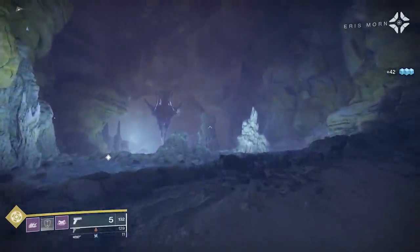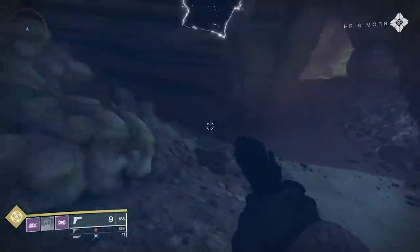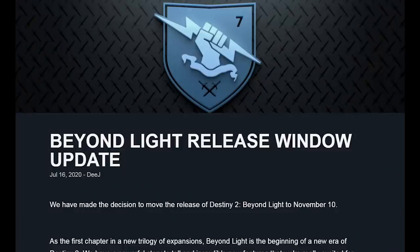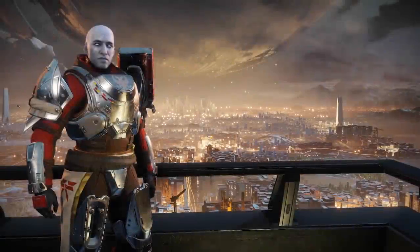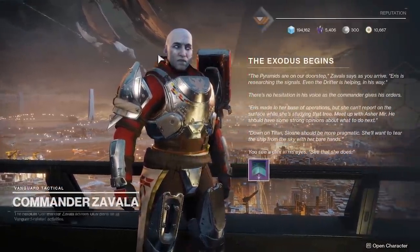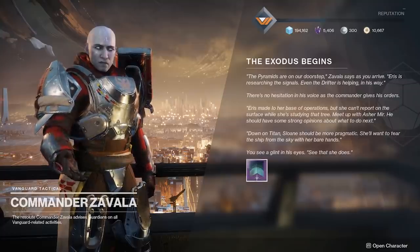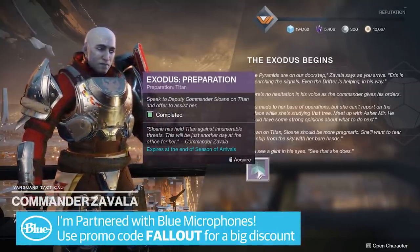Bungie is planning to remove a few locations from D2, which is going to happen when Beyond Light launches this November — yes, I said November, it was recently delayed, sorry if you're just learning about that now. The current steps of the evacuation quest are tied to this gun, which mainly involve speaking to and doing busy work for Sloane, Zavala, Asher, Brother Vance, and Anna Bay. At the moment, we're not able to completely finish this questline.